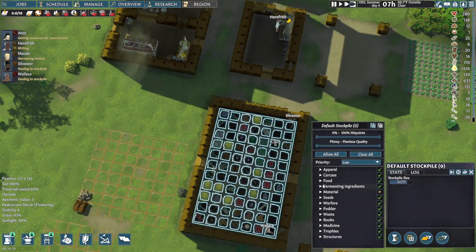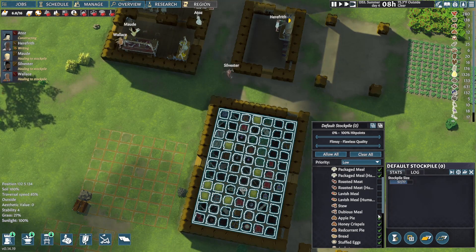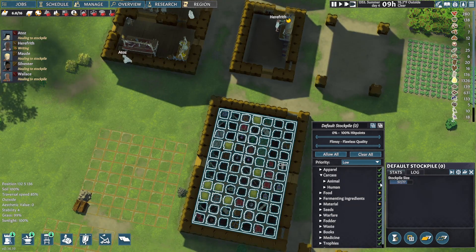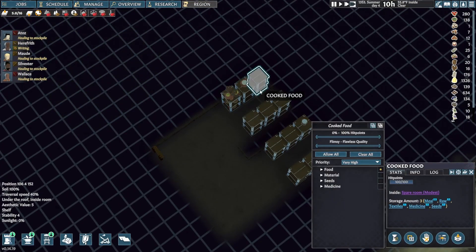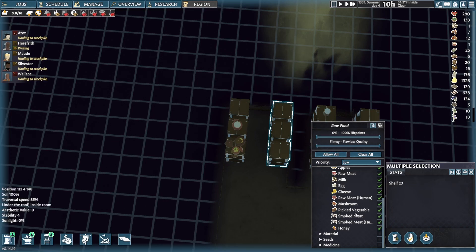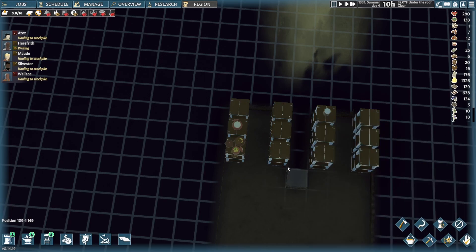I'll go in here, go to food, meals. I'll flick off all these cooked meals because we don't want them here. Packaged meals can be stored in here — that's fine. I don't want carcasses in there. Everything is being stacked up nicely. Raw food: go to food — eggs, cheese, raw meat. Not the human meat, but yeah. So now all of them are set.